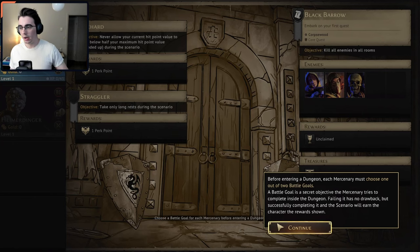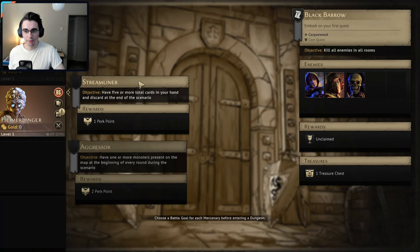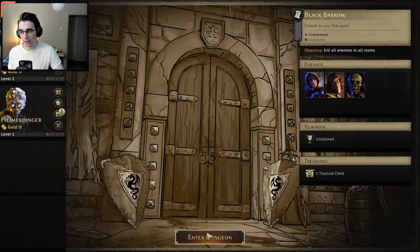Before entering a dungeon, each mercenary must choose one out of two battle goals. A battle goal is a secret objective the mercenary tries to complete inside the dungeon — failing it has no drawback, but successfully completing it earns rewards as shown. 'Never allow your current hit point value to drop below half your hit points or take only long rests during the scenario' — I'm going to try Diehard, that sounds fun. Actually, 'have one or more monsters present on the map at the beginning of every round during this scenario' — I'll go with Aggressor, that sounds easier.